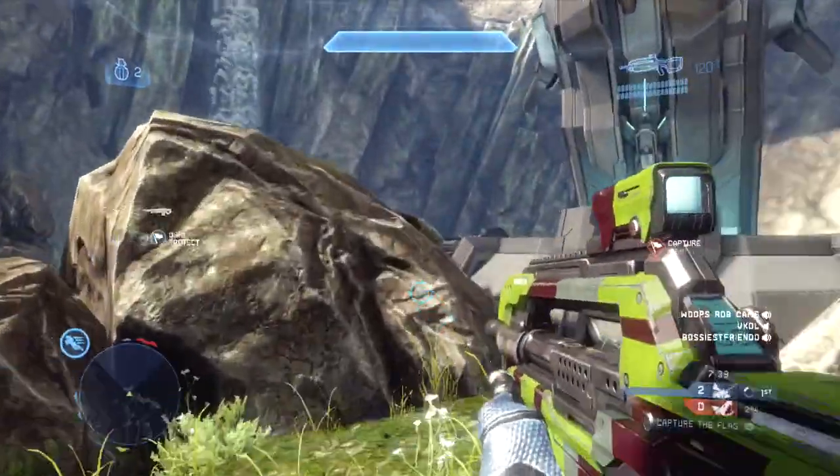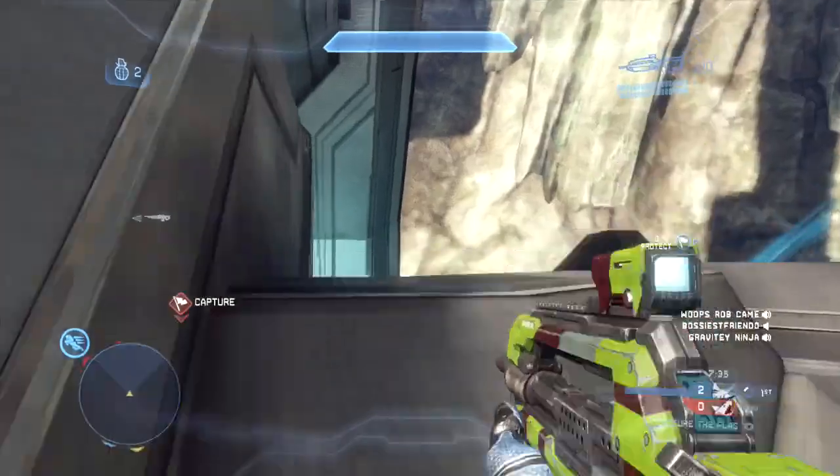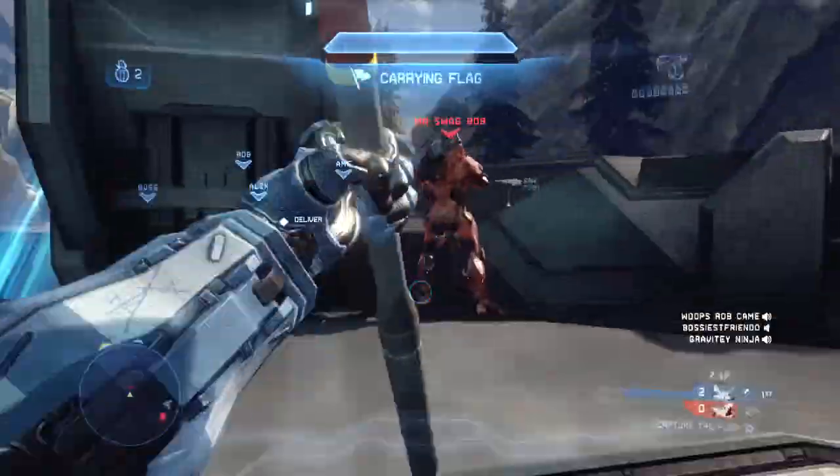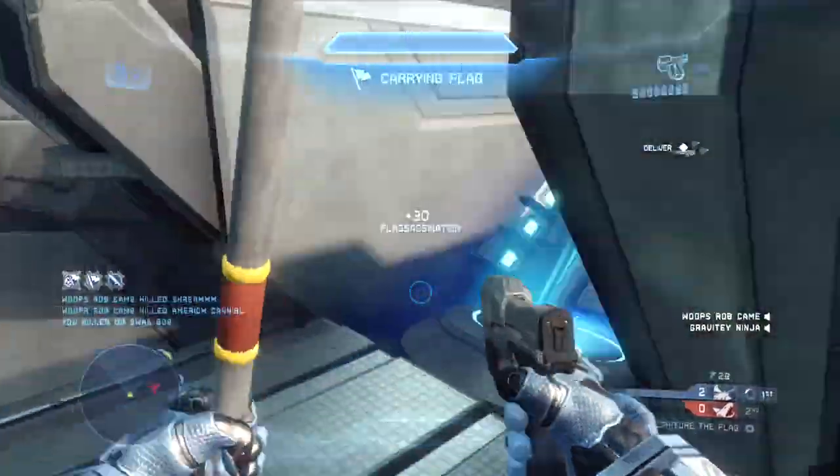This is the last example here, jumping into the front of the enemy base — this is the jump you should always use on Ragnarok rather than going to the bottom enemy base. I get a flag assassination on this guy just sitting here sniping, which I thought was pretty cool. I lift out of the base, turn around, and get a kill with my pistol.